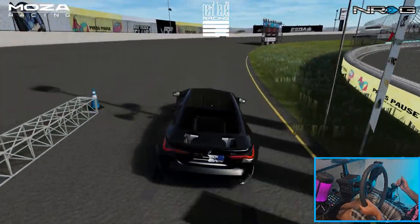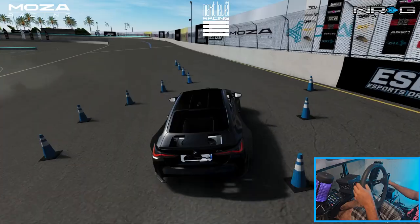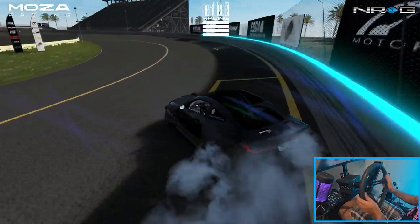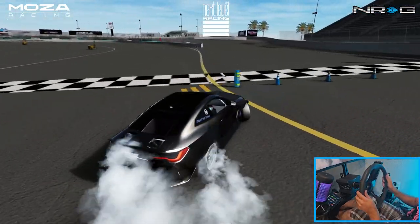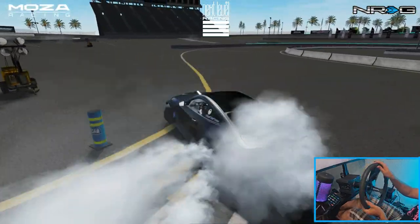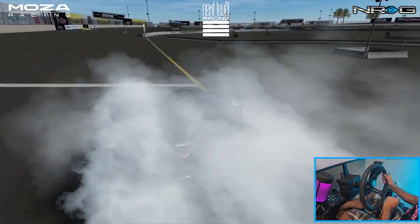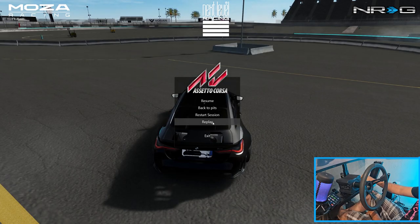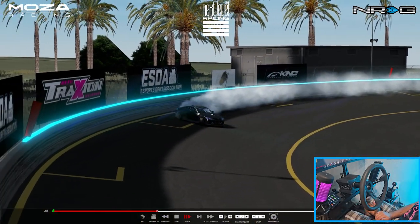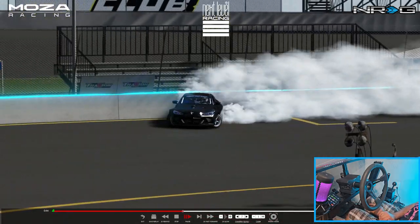We're going to go one run in third person and take a look at that first run before we end this episode. Definitely excited to have this car back in my roster. We got it — I think we're doing much better this run. Let's take a look at that first run because I'm curious how we went into that inner bank part. Initiation wasn't too bad, we were kind of mid to high, but we stepped it back into the wall and wall tapped it in there.